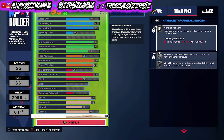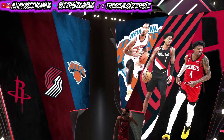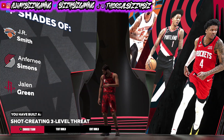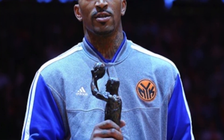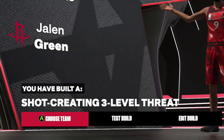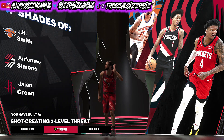We get comparisons to the Knicks, Blazers, and Rockets — JR Smith, Anthony Simons, and Jalen Green. We'll call this the Jalen Green build since he's the biggest relevant name, though JR Smith has more accomplishments — six-man of the year and a chip with the Cavs. But right there you can see I've built a shot-creating three-level threat, giving a nod to Kobe — it's the Kobe year, 24.